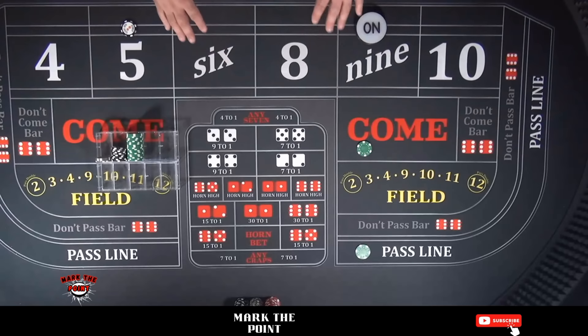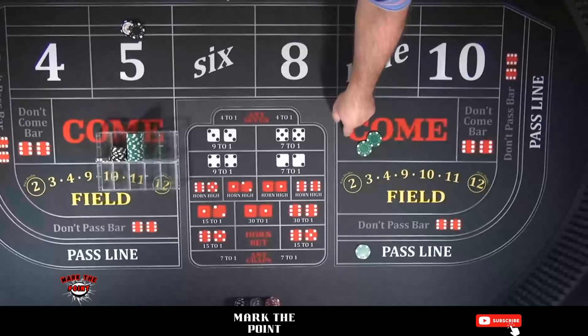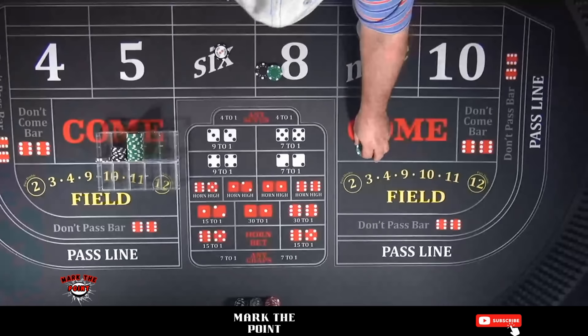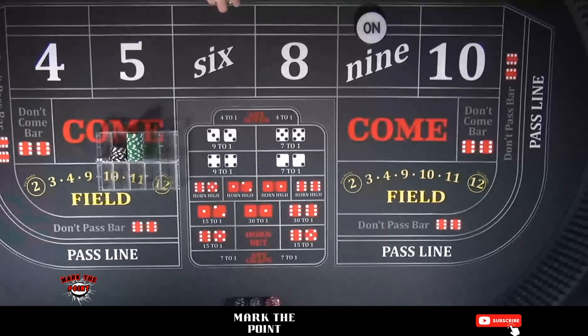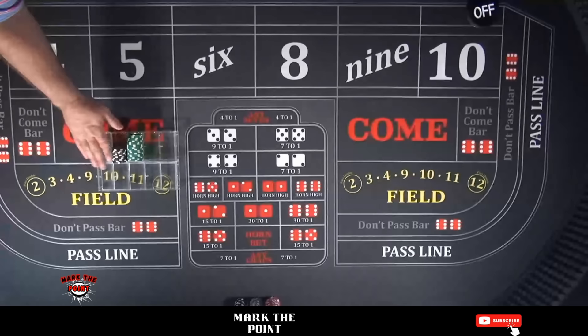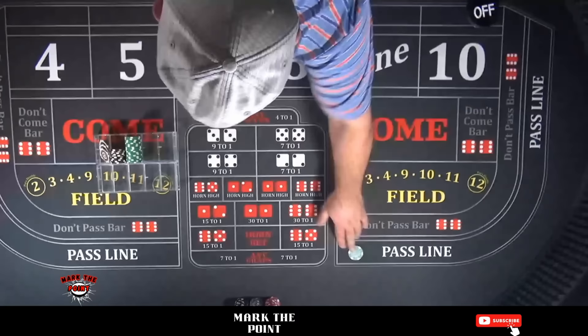We're going to add another element - a come bet. So you have three different bets: a pass line bet, a come bet, and a don't-come bet. If a seven hits, you'd win $100 from the DC, win $25 on the come, and lose the pass line - netting $125. Let's roll this out. I'm starting off with $4,500: three thousand-dollar chips and a $500 chip. That's our starting bankroll. Let's get a point established.